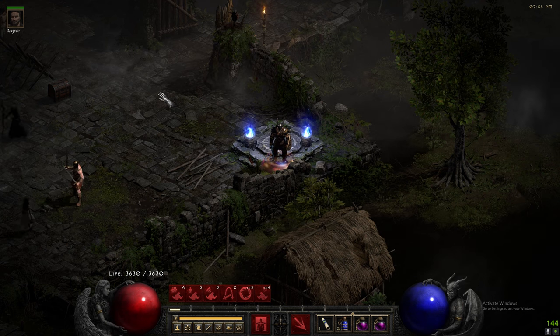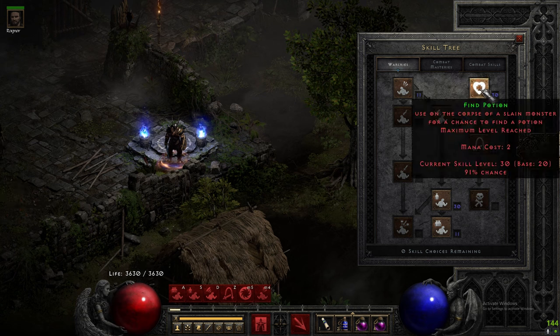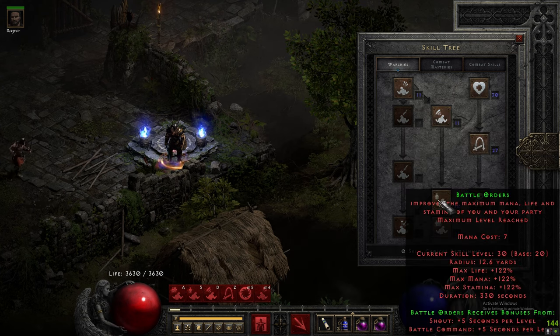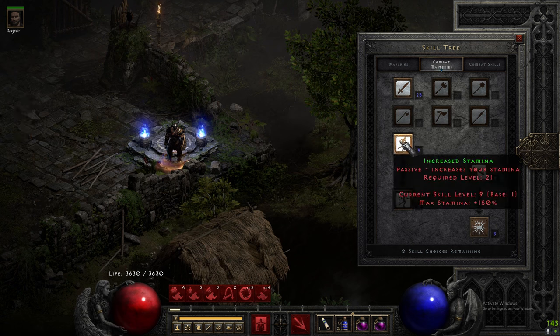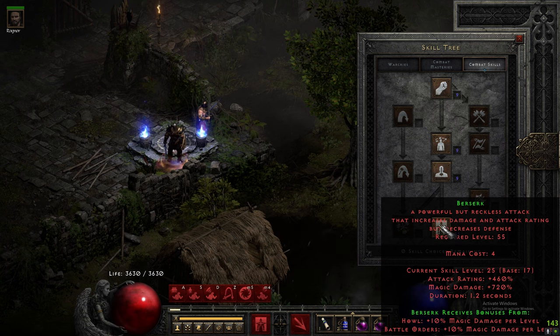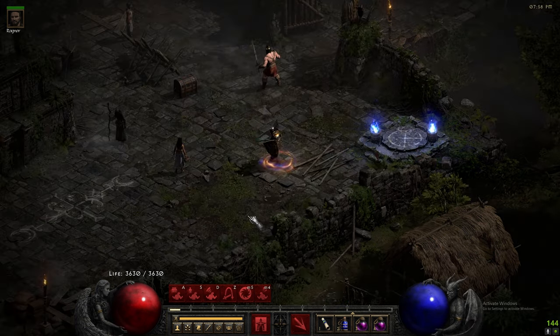If you're trying to make a gold find Barb, do it this way. Starting with War Cries, max Find Potion, put enough points into Find Item so you get about 70+ percent chance, then get your points all the way down to Battle Orders and max it. One point Battle Command, Combat Masteries max, Blade Mastery one point, one point in each of these one-point wonders. Must-have combat skills one point all the way down to Berserk — all the rest of our points go into Berserk. Easy. We're using Berserk as our main damage.